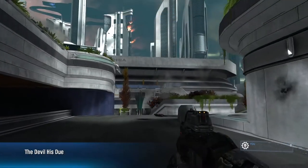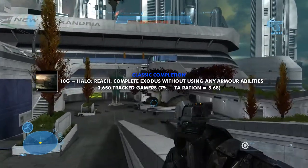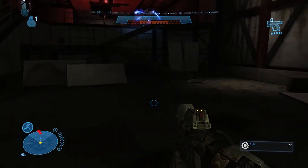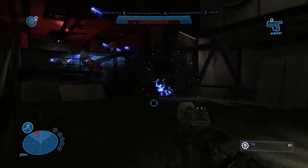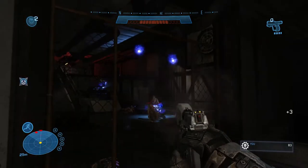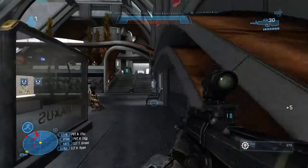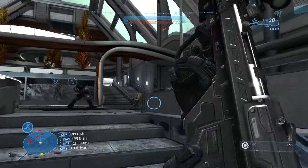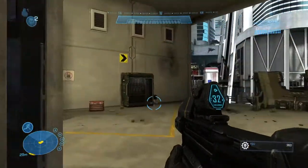The next achievement is 'Classic Completion.' It requires you to complete Exodus without using any armor abilities. Starting up Exodus again, progress through the mission as you normally would — but this time do not use sprint and do not use the jetpack. The enemy encounters are still fairly the same: kill the grunts, kill the jackals, and kill the brutes.